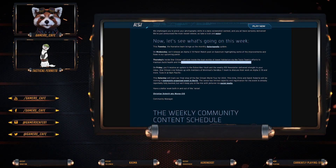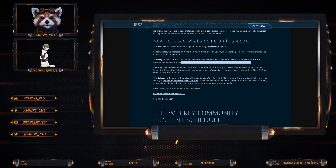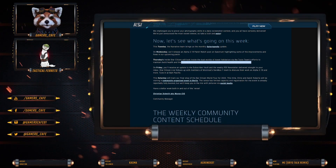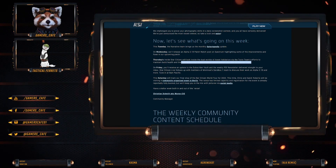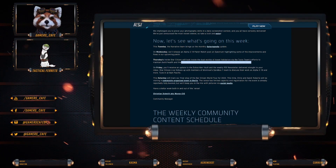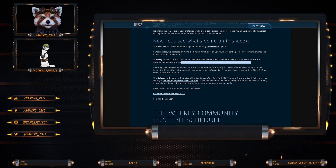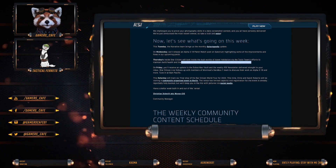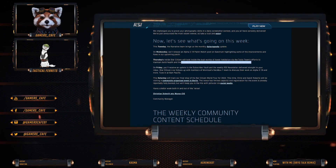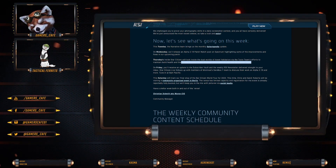On Friday you'll receive another update to the Subscriber Vault, and this week the RSI Letter will be delivered straight to your inbox. Star Citizen Live follows up with members of the Montreal Sandbox One team to discuss their work on Alpha 3.18 and more. Stay tuned or tune in at 8am Pacific. They've been a little cryptic about Montreal's Sandbox One — I think those are the guys that do things like the racetracks, the outposts, the colonization outposts and stuff like that.